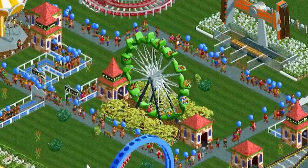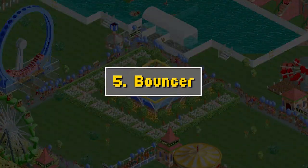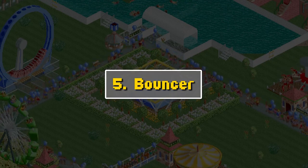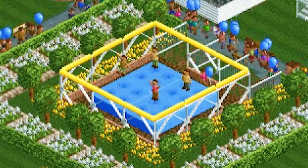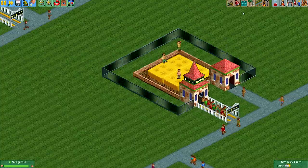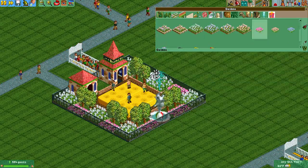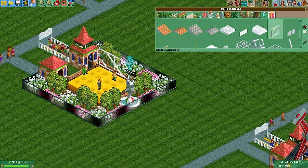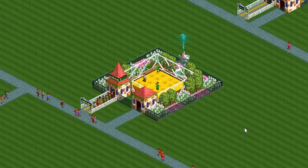Number five: The Bouncer. This is basically a bounce house. Guests hop on one of these four bounce pads and they just jump and jump and jump — it looks so funny when you zoom in. This one does need some scenery around it to make it look really cool. Usually I'll build a wall around it with a little border across the top. Look how much fun they're having!